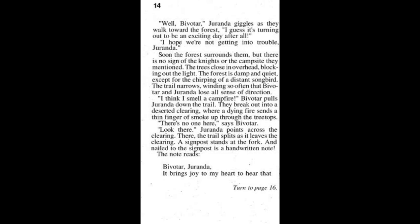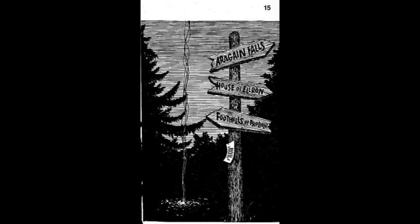'There's no one here,' says Bivatar. 'Look there.' Jeronda points across the clearing — the trail splits at the leaves in the clearing. A signpost stands at the fork, and nailed to the signpost is a handwritten note. The note reads: 'Bivatar, Jeronda, it brings joy to my heart — you must turn to page 16 to hear the rest of my letter.' Page 15 contains some artwork. The signpost points to Eregain Falls, the House of Elrond, and the Foothills of Froboz. There is our note and our campfire.